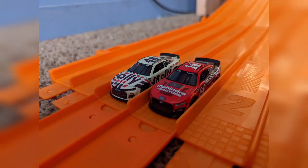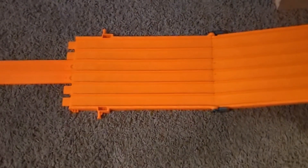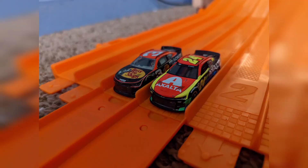Now the battle for seventh and eighth — we have Chase Briscoe versus Alex Bowman. Bowman with the lead but here comes Briscoe with the run on the inside, he clears Alex Bowman, and Chase Briscoe will take the seventh position. Bowman will finish in eighth — what a pass!